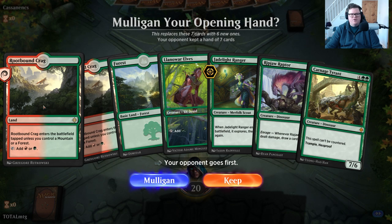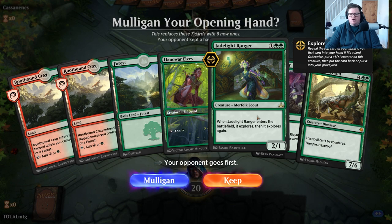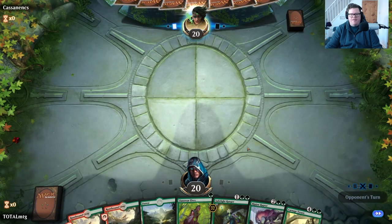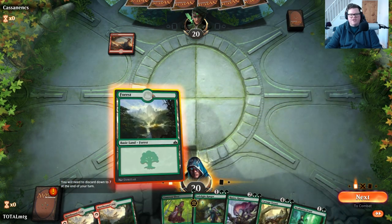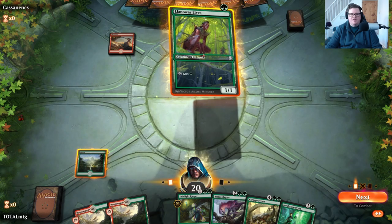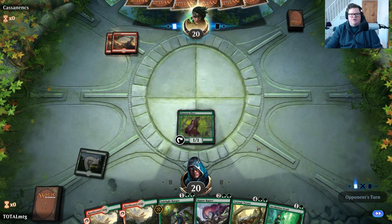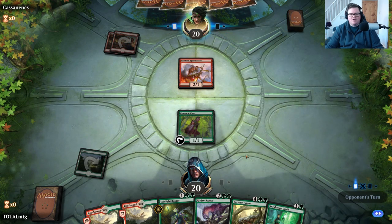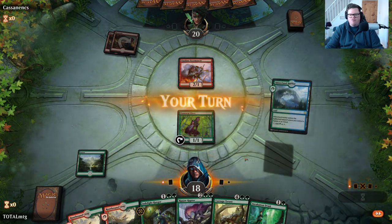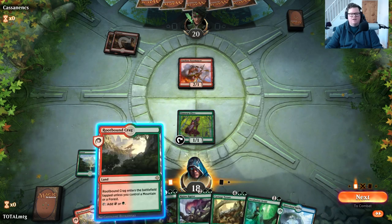Opening hand: we've got some Rootbound Crags, a Llanowar Elves to ramp us out quickly, the Ranger, the Raptor, the Tyrant — that is a keep. Our opponent will be going first, and the first thing we see is a Mountain. Survive the shock please, Llanowar... and it did. This turn double red — it could be red aggro starting off, as it normally is on MTG Arena.